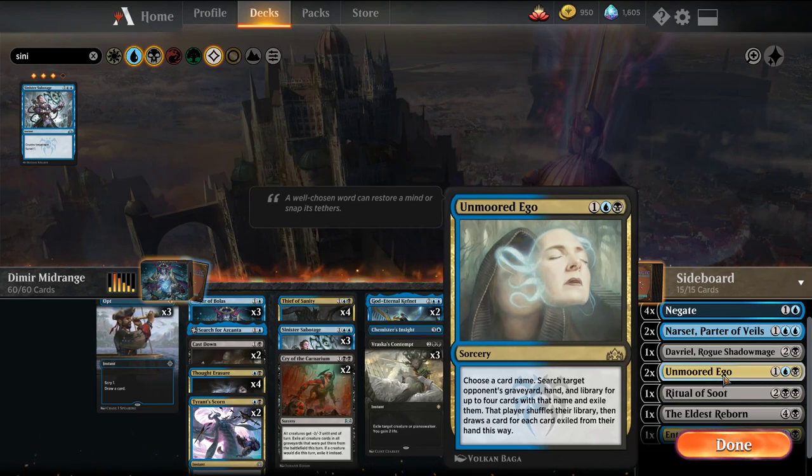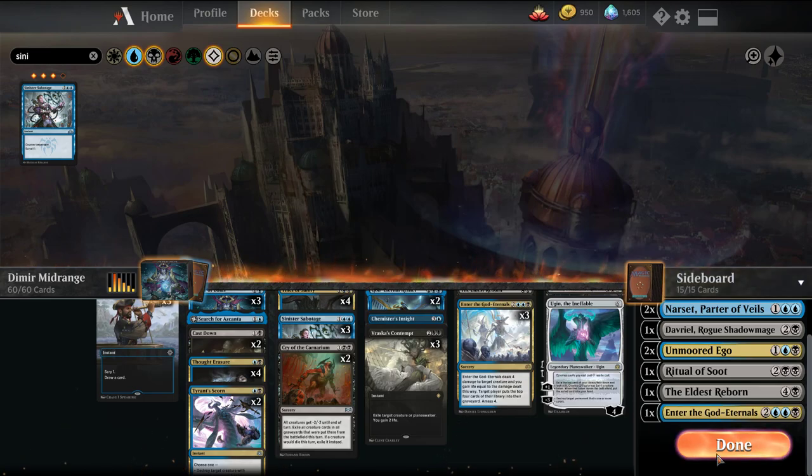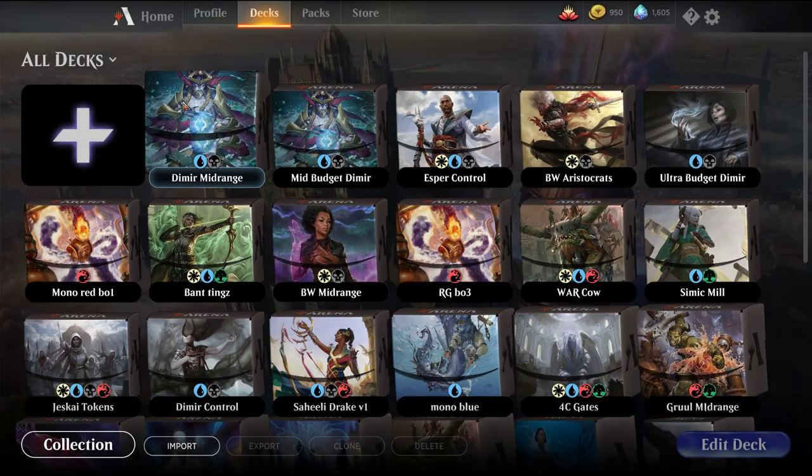We have Unmoored Ego versus combo decks, but I also like picking off opponents' Teferis against Control where they have limited win conditions. Don't bring this in against decks that are just creatures — you're not going to take a Rekindling Phoenix or something like that. Rounding out the sideboard: Ritual of Soot, Eldest Reborn, and a fourth Enter the God Eternal. So we'll run this back.